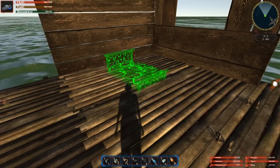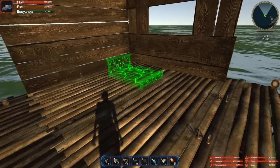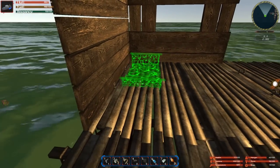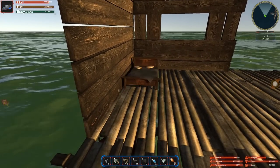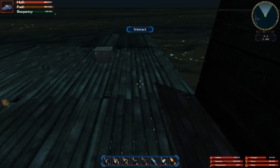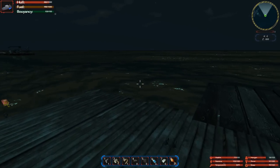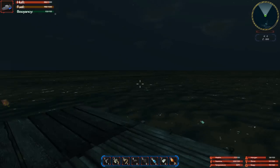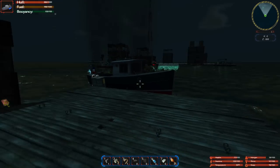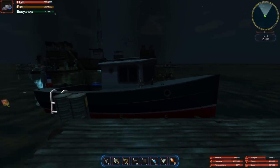We got a bed over here — middle mouse button lets you rotate it any way you want. Let's put it by the window. It acts as a save point and a sleep area. Now it's nighttime. I'm going to do a little more crafting and see if I can make the beginning of a decent houseboat.